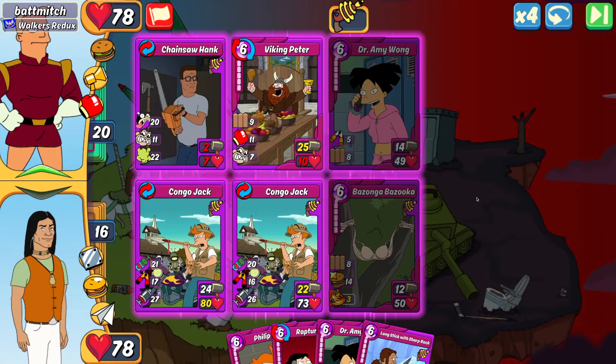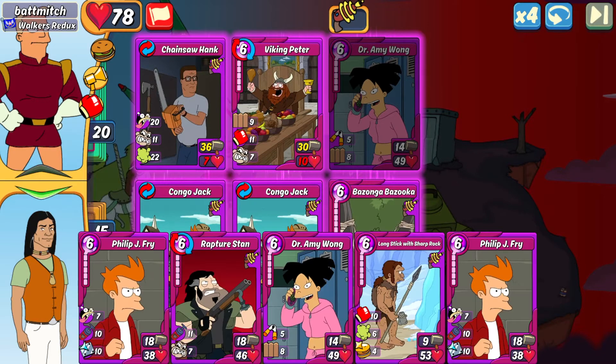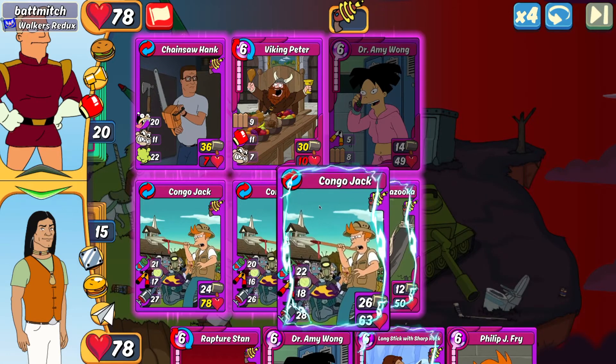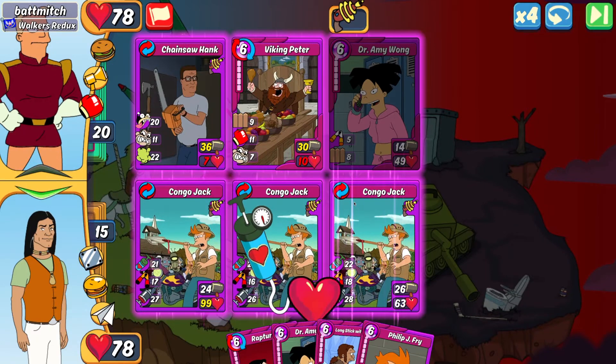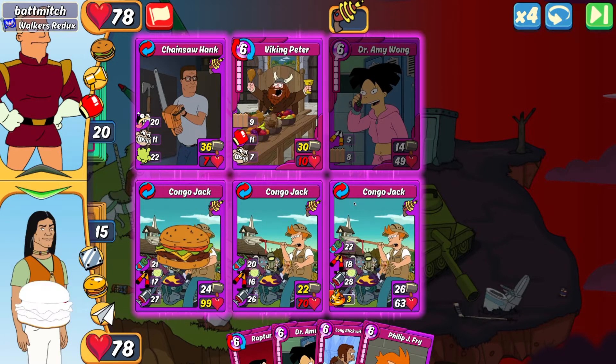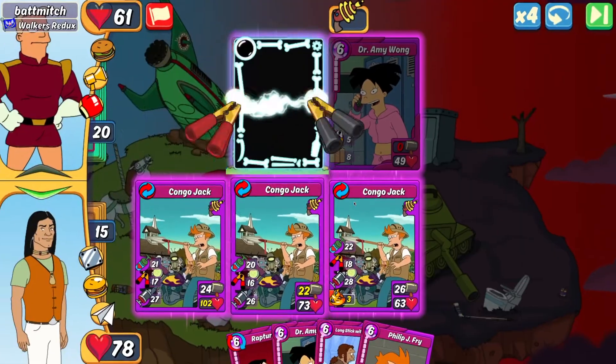Unfortunately the chainsaw was able to break through, so I'm gassed on slot one. I have some options: a third Congo Jack or Whale Hunter Amy. I did the Congo Jack because I was so focused on the cripple — but that was a mistake. My Whale Hunter Amy would have been better, because I need to ensure I destroy his Amy before he combos. If they make a Whale Hunter, I'm in trouble.